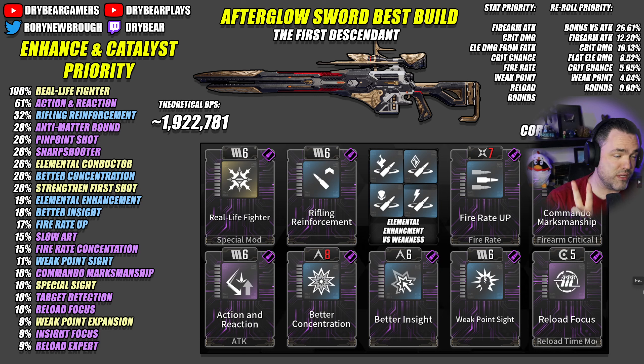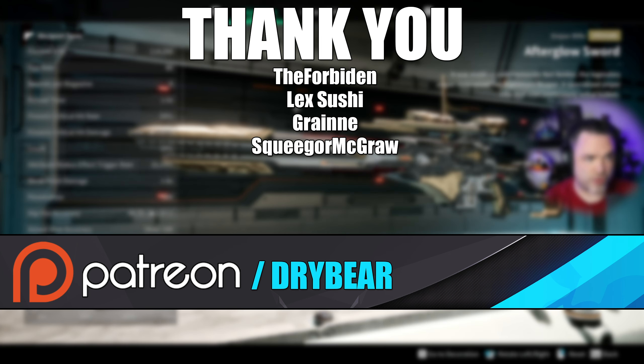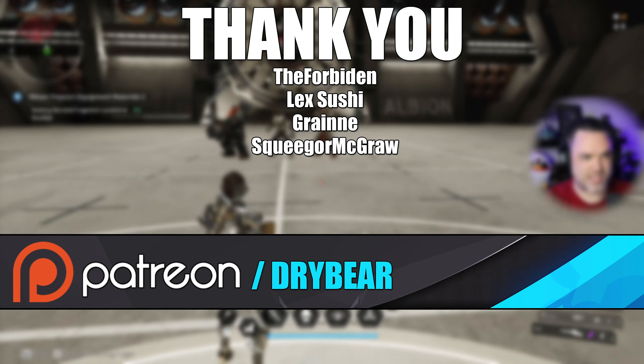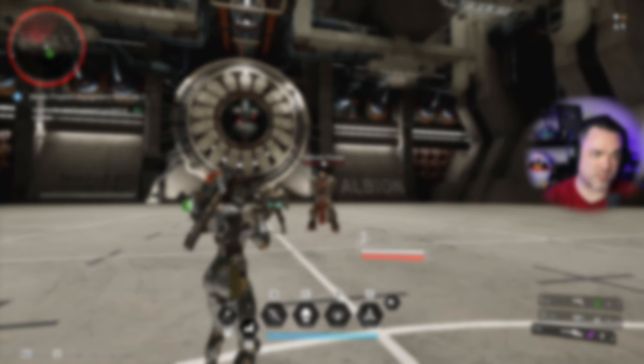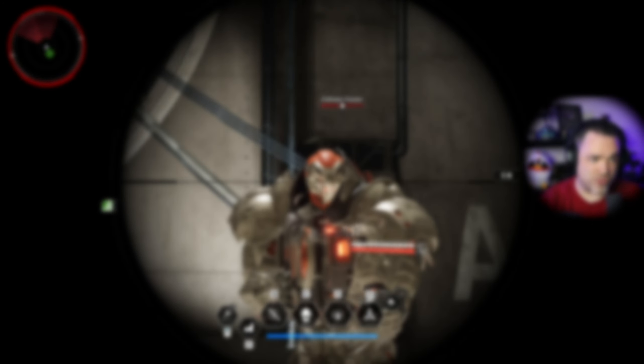That is the Afterglow Sword — two different builds, two different playstyles. Both are very awesome. This weapon is insanely good, and I think it is worthy of being included in your kit, especially if you're playing a burst descendant like Stealth Sharon Belt. If you found value in today's video, leave a like down below and leave a comment to help this video get seen by more people. Don't forget to check out my other channels for other content. See you next time. Bye.